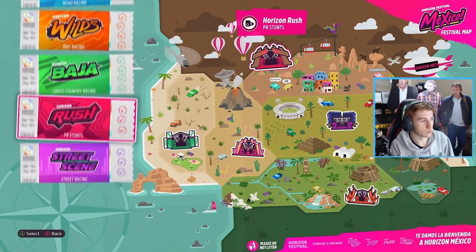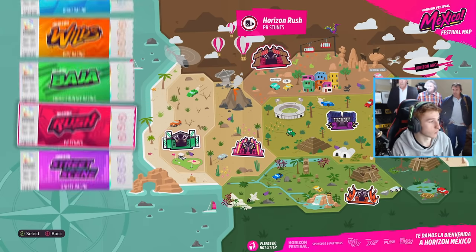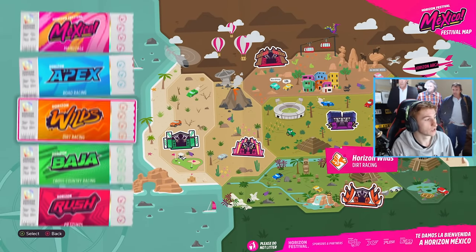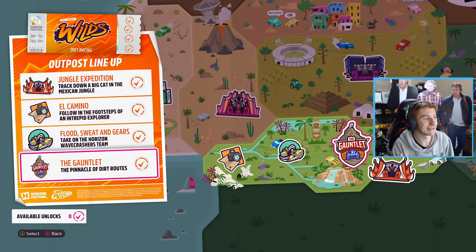Basically if you come to Horizon Adventure you'll see that every single festival is here: the Mexico Festival, the Apex, the Wild, the Baja, the Rush, and the Street, including their upgrades. Now to get onto the Hall of Fame you actually need to complete and buy every festival and every upgrade.